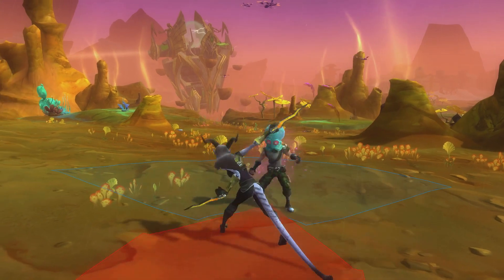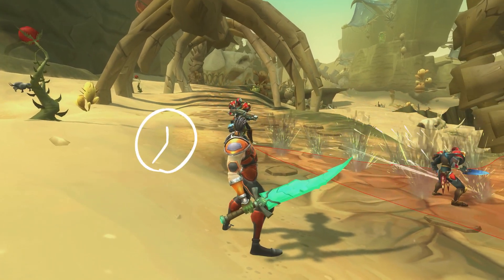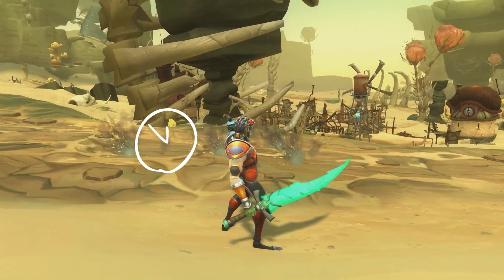Like rapid tap. Wait until an enemy is vulnerable, and tap, tap, tap. Once you activate it, you've only got a short window to get your hits in, so tap it while it counts.